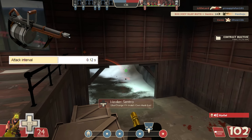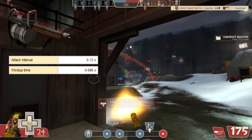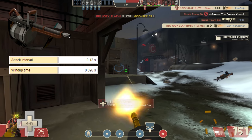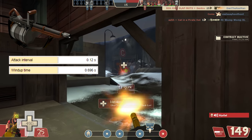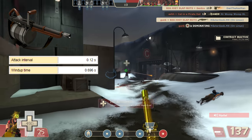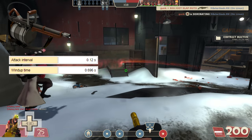A second advantage the Tomislav gives you is a quicker rev speed. Whether you're running up to enemy lines or the enemy lines are running to you, if you're caught off guard, this grants you a little extra forgiveness by giving you a quicker chance to defend yourself. Also, because of this quicker rev speed, the Tomislav is actually the only minigun that allows you to bunny hop continually while revving, which is great for checking your back for spies.